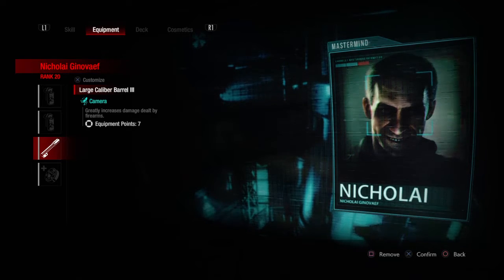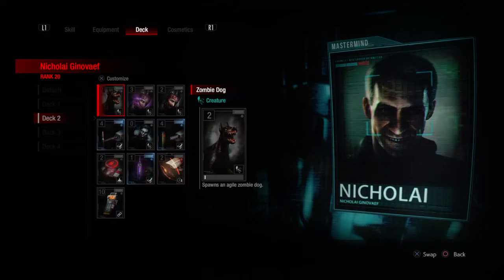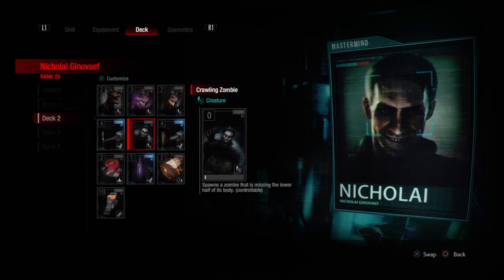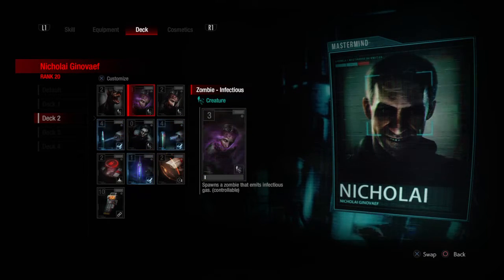They'll still be shooting at your cams, but you can always take control of creatures. Here's the deck: dog — dogs are super important — infectious zombie in case you don't have any more dogs, and regular zombie, floor zombie — very important, this solidified the deck for me — and the infectious dart for obvious reasons. These two got a buff recently where they only get 5 seconds, but the infectious dart is at 10 seconds, and that helped so much.